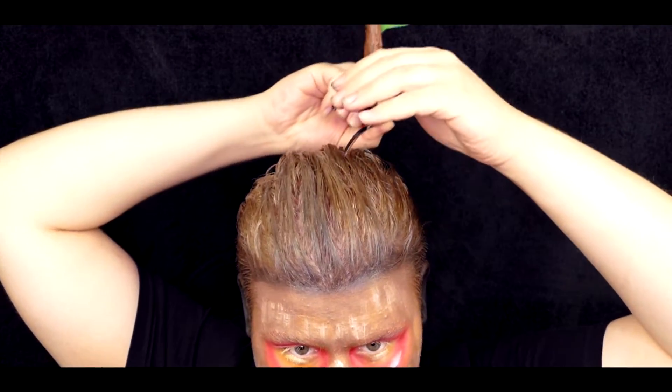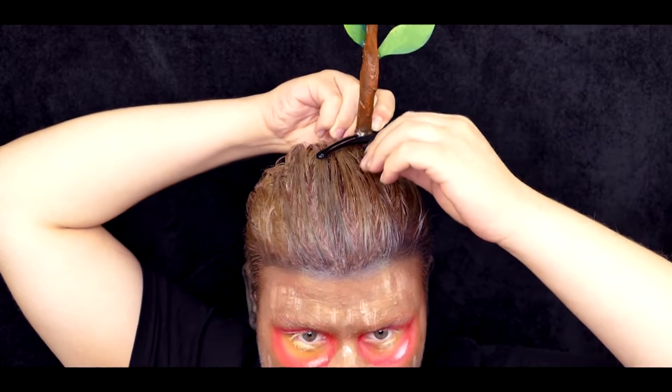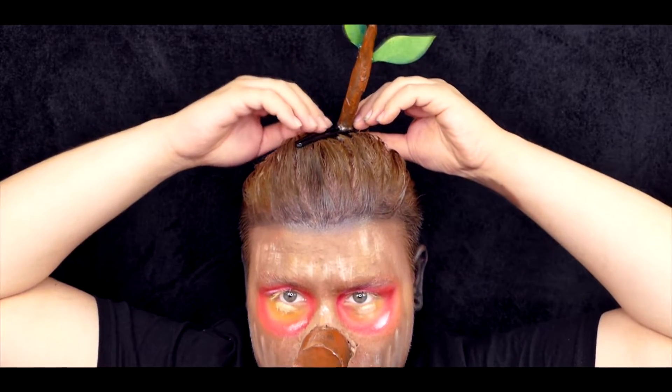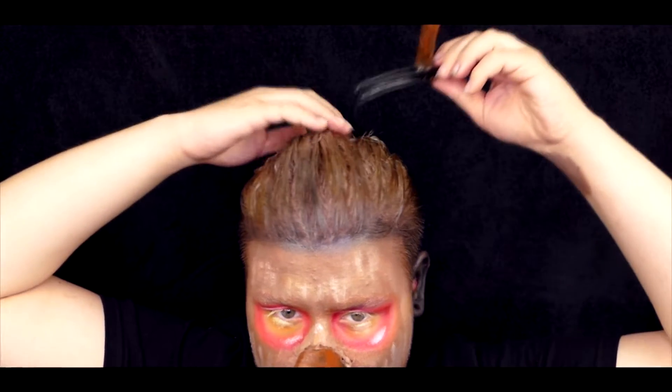Falls ihr wissen wollt, wie ich die Blätter gemacht habe, dann müsst ihr mein Kameras Video sehen, denn ich habe es off-camera nach dem gleichen Prinzip gemacht: Schatzschlägspieß, Aluminiumfolie, Malertape und dann mit Acrylfarbe angemalt. Die Blätter habe ich aus Papier ausgeschnitten, ein bisschen angemalt mit Acrylfarbe, damit sie dimensionaler aussehen, und mit Heißkleberpistole befestigt.